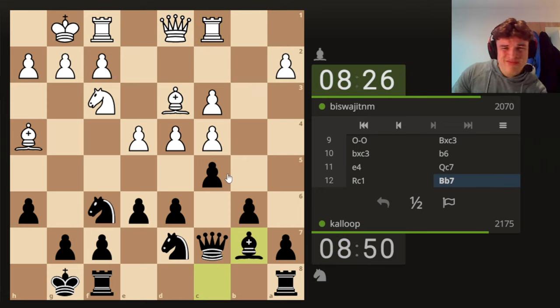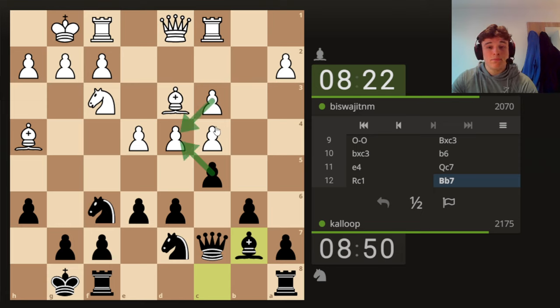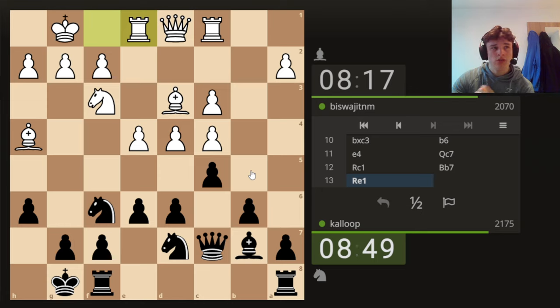Rook C1 — Rook C1 makes sense if we take him because then he supports the C5 push, but we're not going to take him unless there's a concrete reason to at some point in the future. Rook E1. It's hard to really come up with a plan here — it's not easy because we can't really get to E4, and I don't want to play D5.